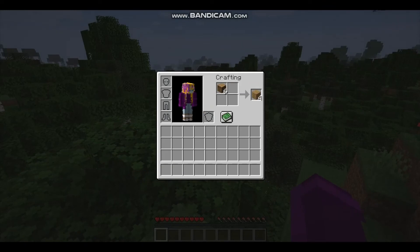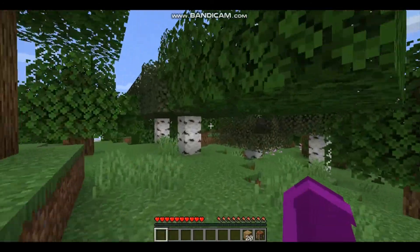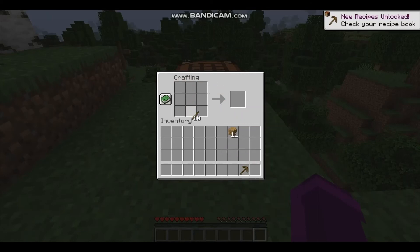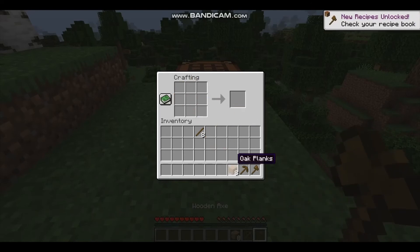We're only going to be allowed to use stuff that they had at that time. A crafting table is a necessity of Minecraft. But now we'll start getting stuff that they had at the time - I can't upgrade to stone yet. I'm honestly quite scared. They might not have had swords at the time, so I don't want to risk it, so I'll just make an axe. We've got an axe to protect ourselves.